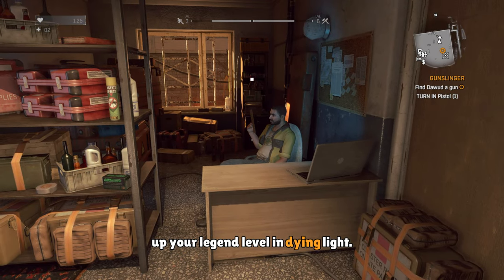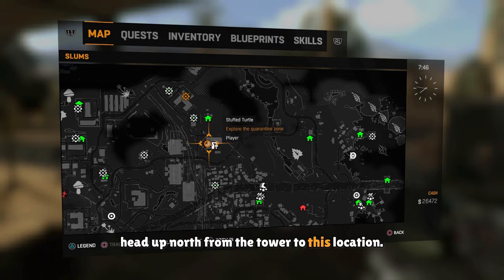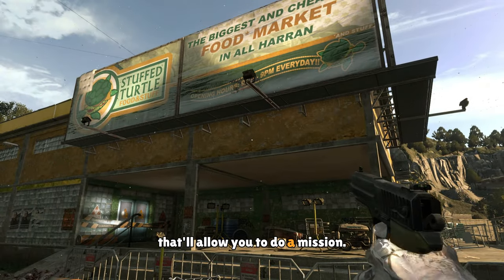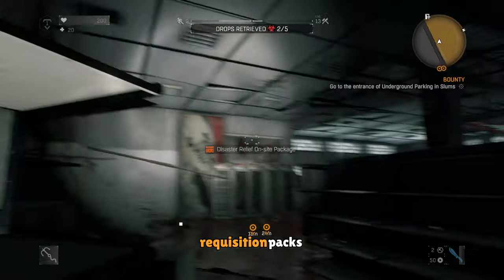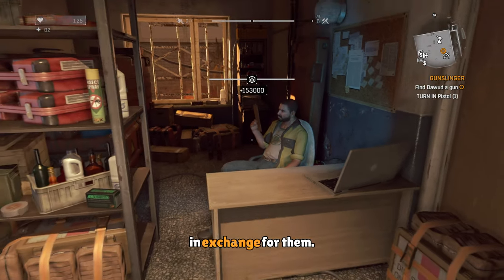Here's how you can rank up your legend level in Dying Light. The second you're able to free roam, head up north from the tower to this location. At this location, you'll find a food market that'll allow you to do a mission. This mission will have you collecting five requisition packs, which you can take to the quartermaster, who will give you legend points in exchange for them.